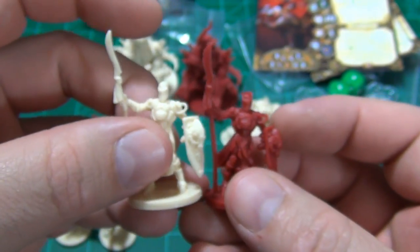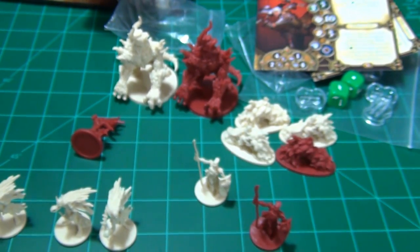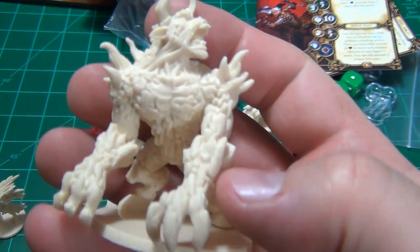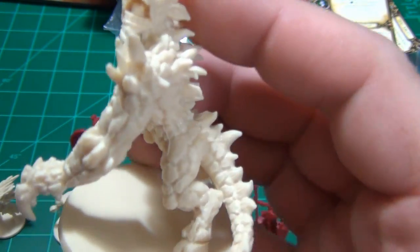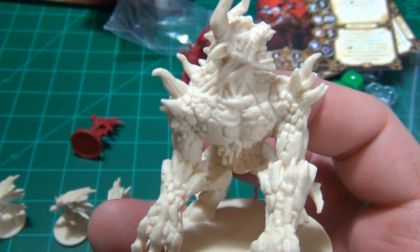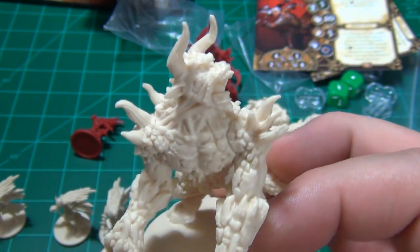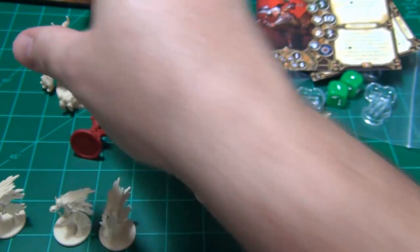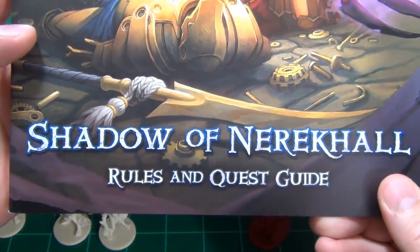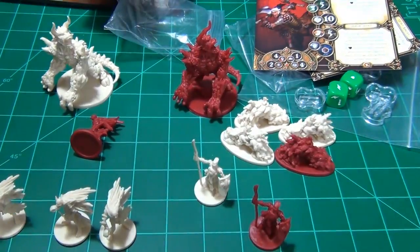You've got just two of the iron bound. Then you have an infernal hulk — you're going to get two of these, one red and one white. It's kind of spiky and has a lava or magma creature look to it in the picture. But that is everything that comes in the Shadow of Nerekhall expansion for Descent Second Edition by Fantasy Flight Games.